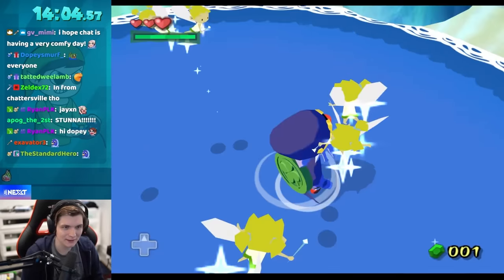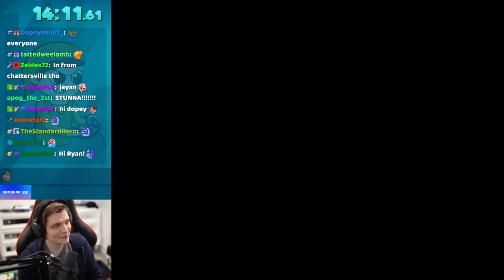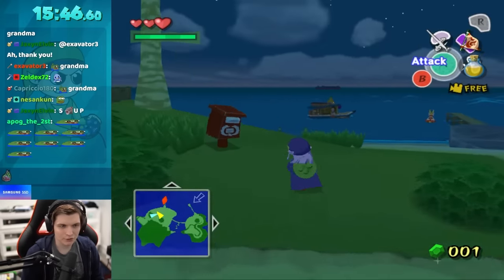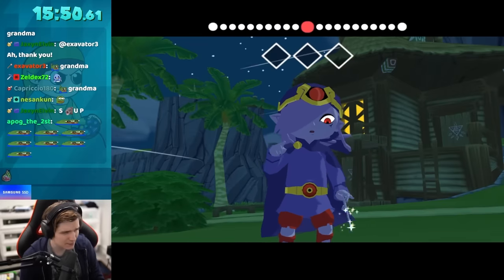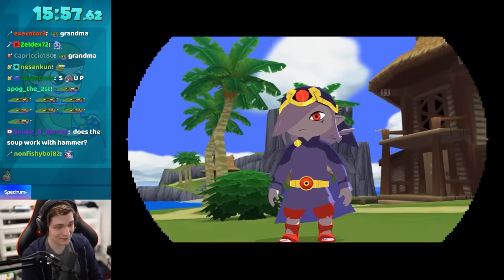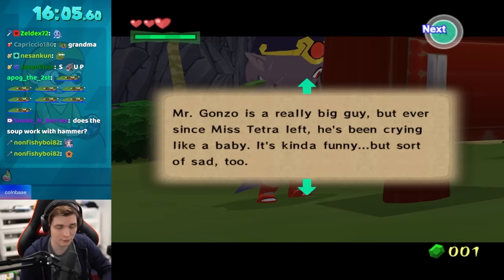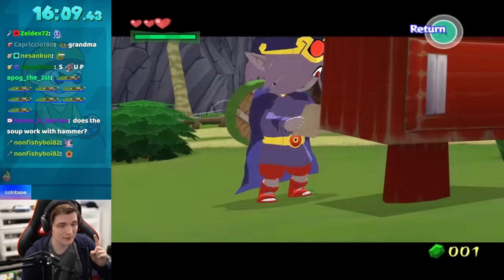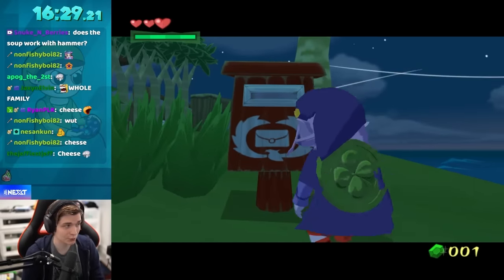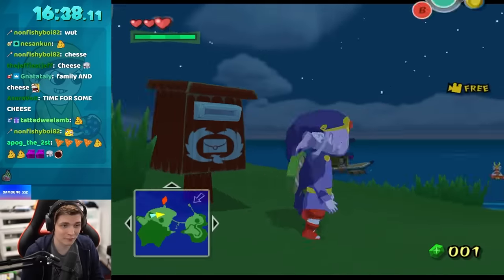Once we got the hookshot, we're going to catch one of these fairies and then head over to Outset to say hi to Grandma — saved! Now, remember how I mentioned choosing to complete Forsaken Fortress as early as possible despite only receiving a Skull Necklace? That's because of our sister. Once you complete Forsaken Fortress, your sister sends a thank-you letter for rescuing her from the jail cell. In this specific randomizer, that letter contains a Triforce piece, which is required. And Grandma's letter will be even more useful short-term.